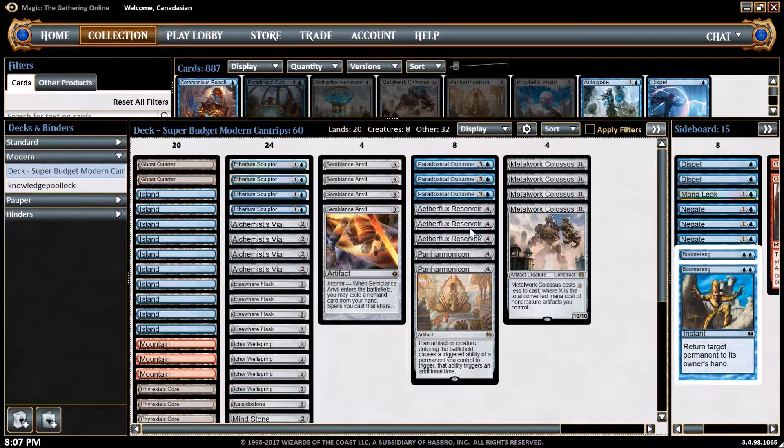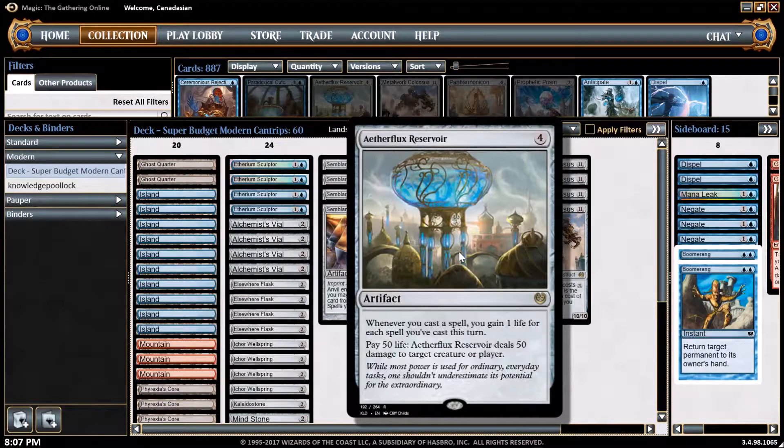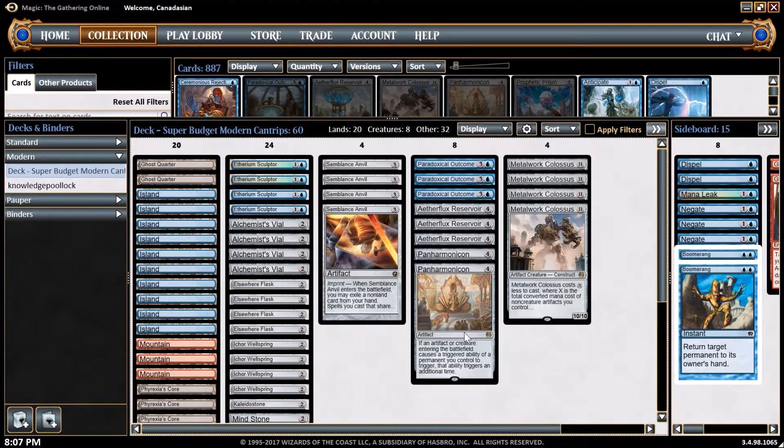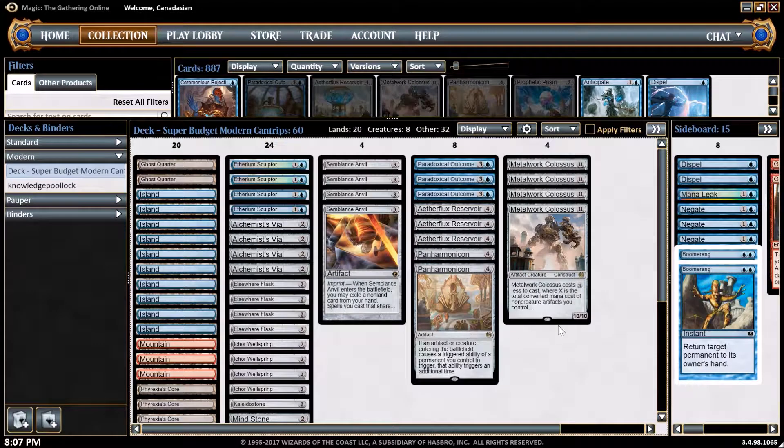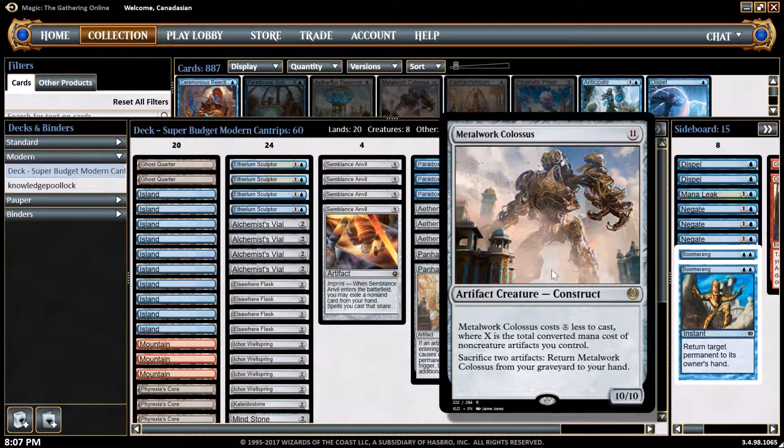Eventually I'll draw into a couple of things. Etheflux Reservoir is obviously very helpful since that's our win con. Panharmonicon makes it twice as efficient — when an artifact or creature enters the battlefield it triggers the ability twice, so I can draw two cards for free. That is just Value Town. And of course we have Metalwork Colossus which gets cheaper the more non-creature artifacts there are in play, so basically I should be able to throw it down for free.